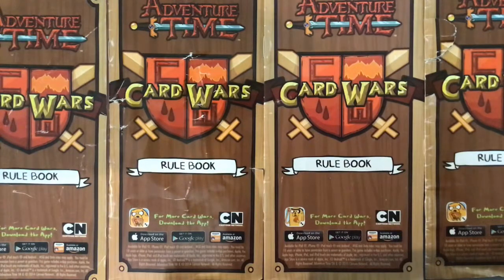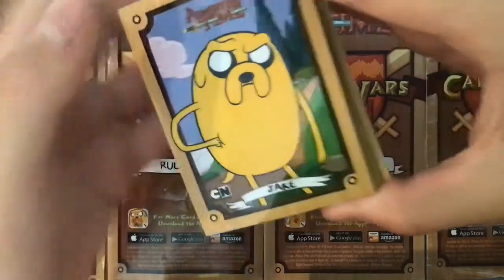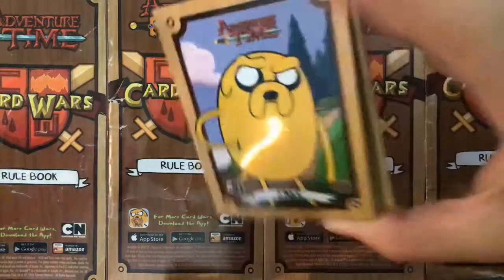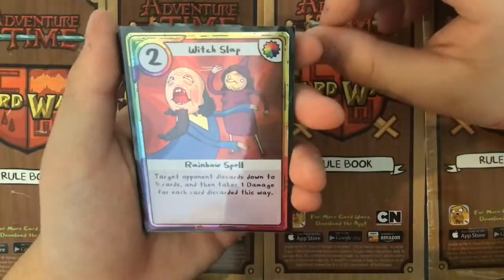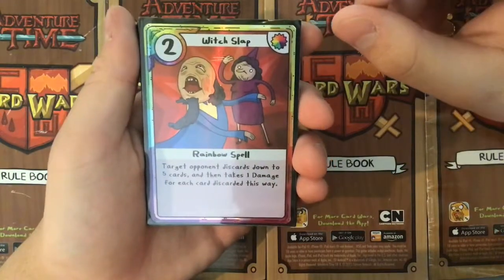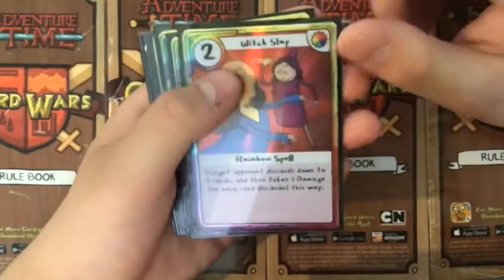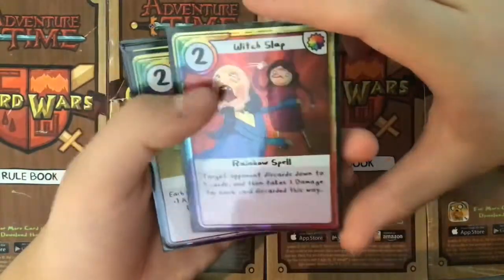So let's get on with the rainbow cards. We're going to start off with Witch Slap for two actions. I like this a lot. Target opponent discards down to five cards and then takes one damage for each card discarded this way. A lot of the crew likes to play bulky hand decks, so this is super useful.